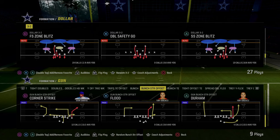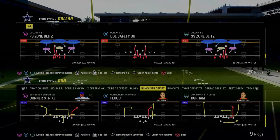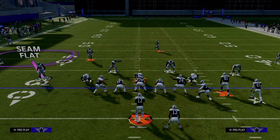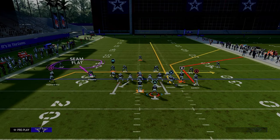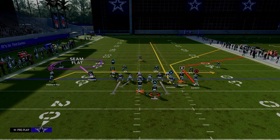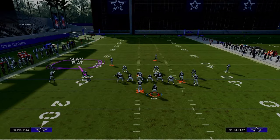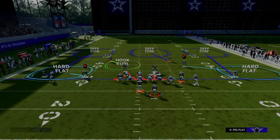We're going to be coming out in the play free safety zone blitz and we are in the multiple defensive playbook. You can also find this in the Chiefs defensive playbook. I'm going to set up the route combo and explain what this does a really good job of. The cool part about this route combo is you can block your running back.